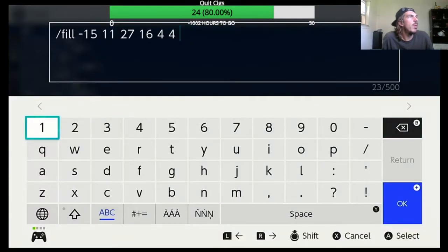So I have my coordinates here. I put forward slash fill, negative 15, space, 11, space, 27. Now that's my first coordinate. Then I do a space and start the second coordinate: 16, space, 4, space, 4.